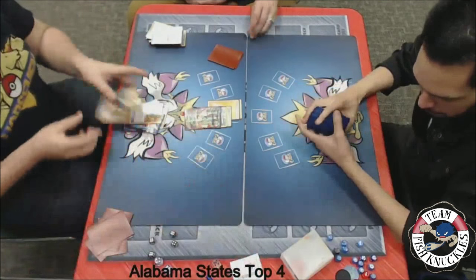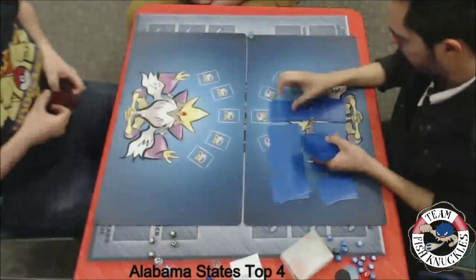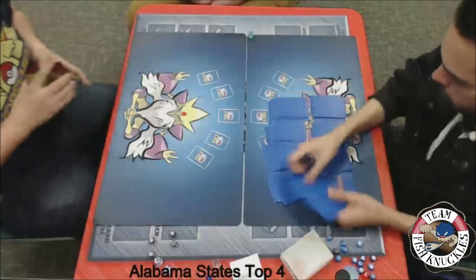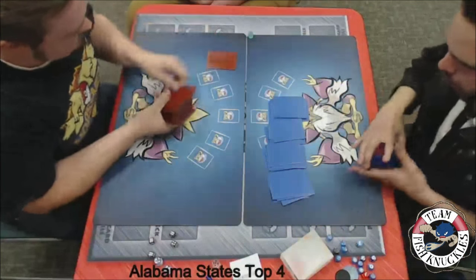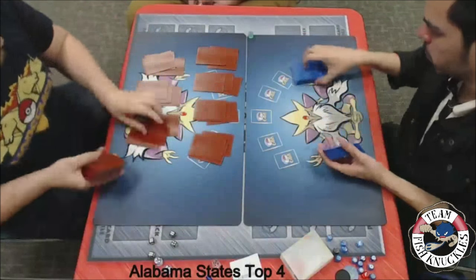That is round 1 of Alabama State's Top 4 — that was crazy! Jose looked like he was in a good position. He knocked out that Mega Rayquaza, getting rid of Blake's really only real attacker, and put up Team Aqua's Secret Base making it where Blake couldn't really take a knockout on the Giratina even if he played a Hex Maniac. But Blake did have double Mega Turbo and a Lysander in his hand to win the game — oh my goodness, that was a crazy game 1.